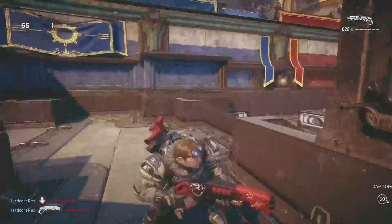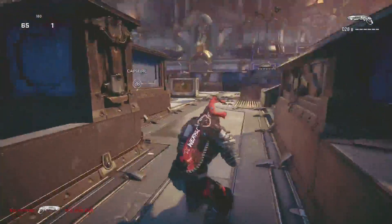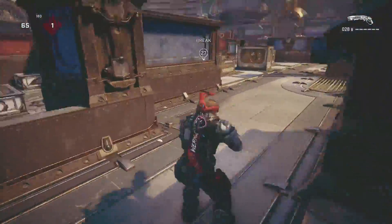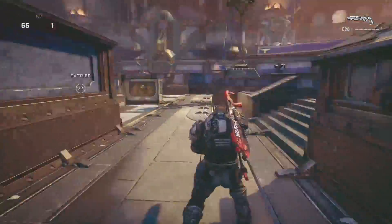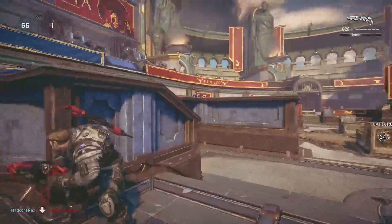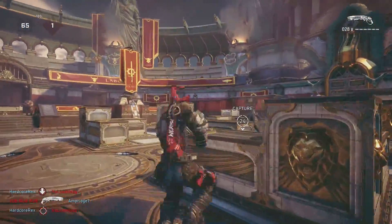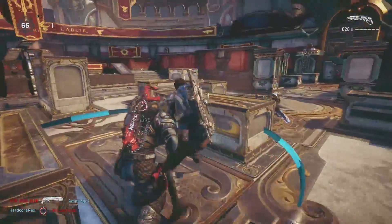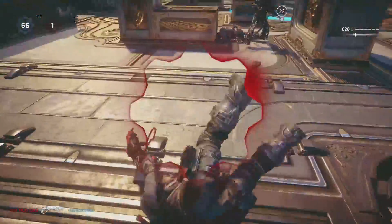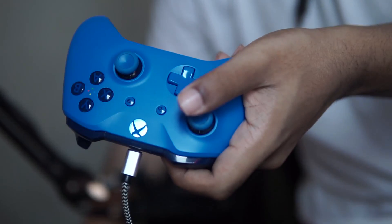Zero to one is fine for the outer dead zone — you don't want to go any higher or lower. Dead zone is preference; start with zero and gradually go up. My current settings are 28, 28, 28, 10, 3, 1. I used to play on 30s, but with this new update I feel like these are the best settings for me.